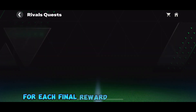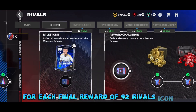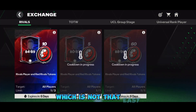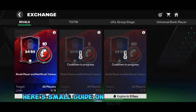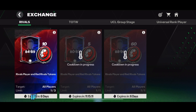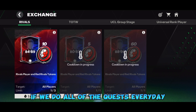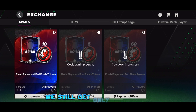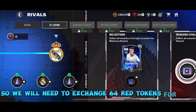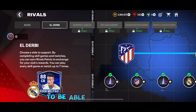For each final reward of the 92-rated rivals icon, you will need a thousand points, which is not that easy. Here's a small guide on how to get points. As you can see, if we do all of the quests every day and the challenge mode, we still get only 968 points. So we will need to exchange 64 red tokens for blue ones to be able to claim Zanetti.